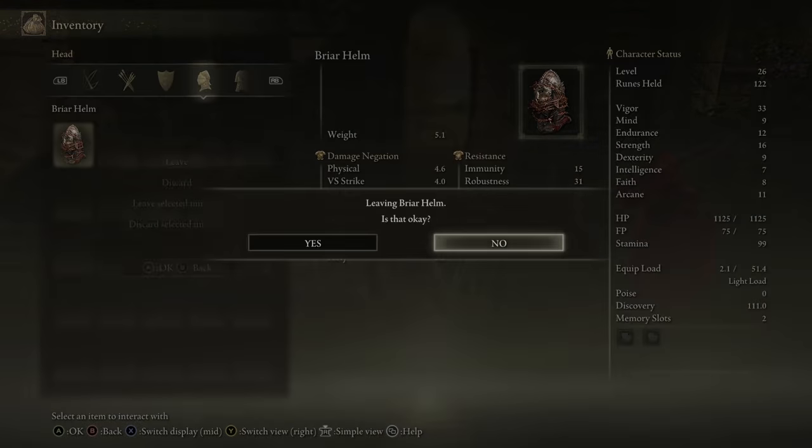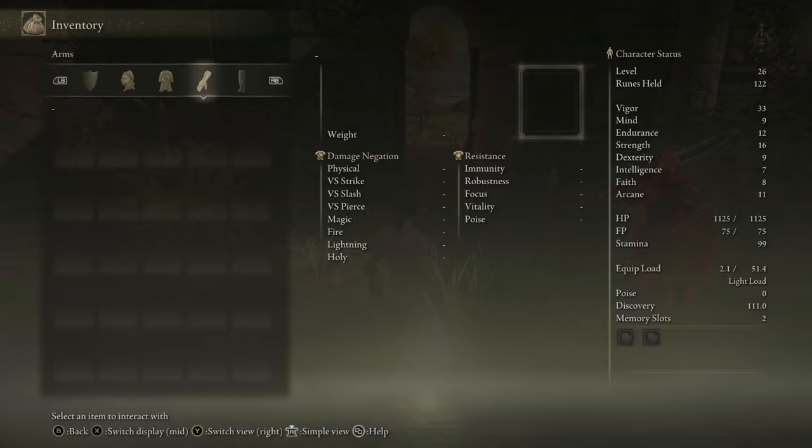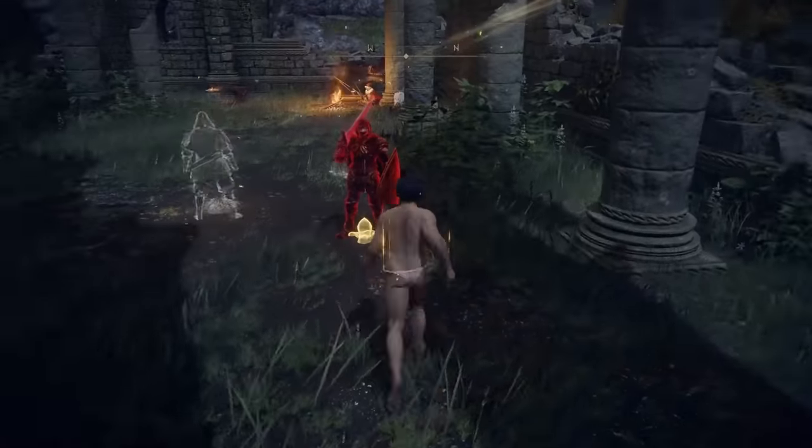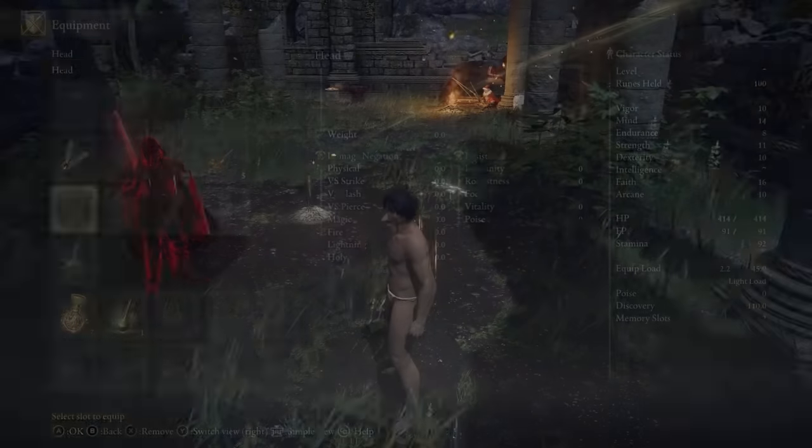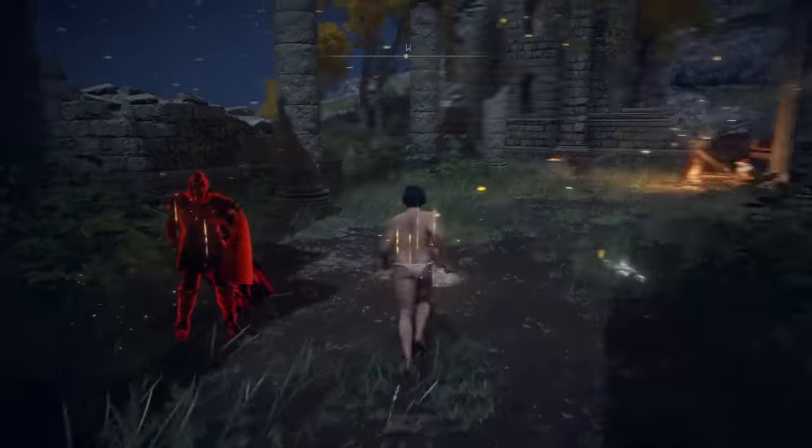But there is an easy solution to this. I already have the armor on my first character, so I just summoned in a friend to transfer the armor for me. And now that I'm fully equipped, I could take on Margit, but there's a couple more things I want to take care of first.